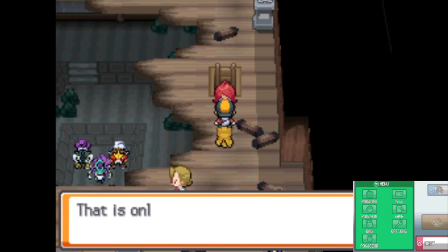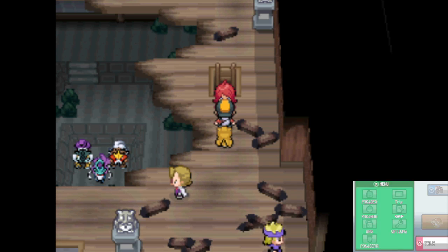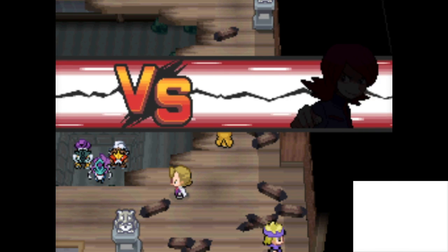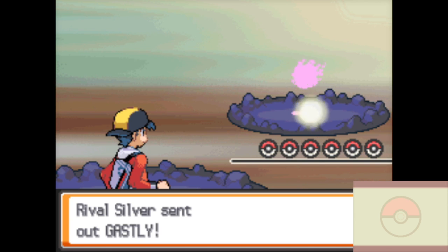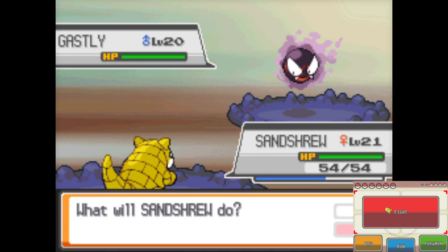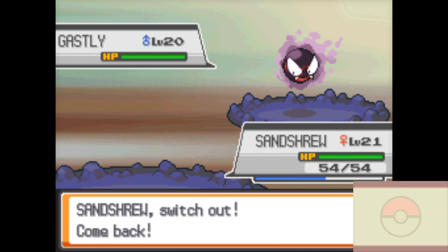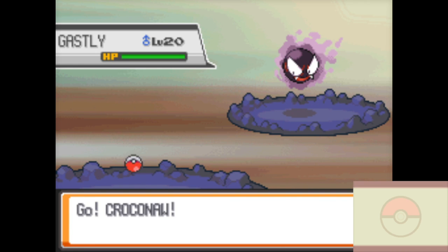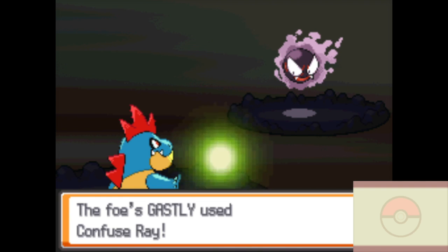Your rival Silver is here — he wants to fight you. He wants to catch the legendary Pokemon or something like that. Hopefully he goes a little better this time; he beat me the last time. Let's see it, Silver. I have the wrong Pokemon out — shoot. I have two Flying-type Pokemon that can take you out.